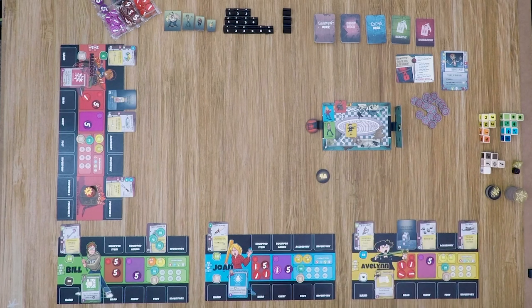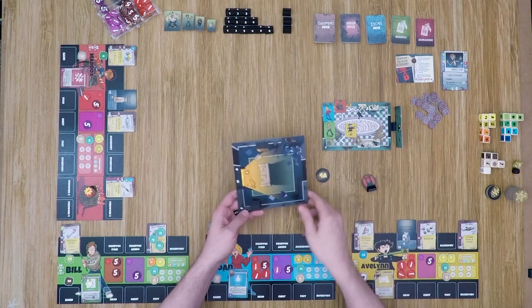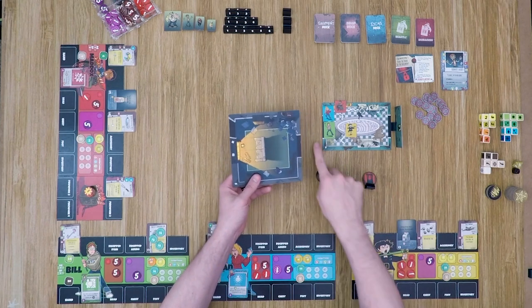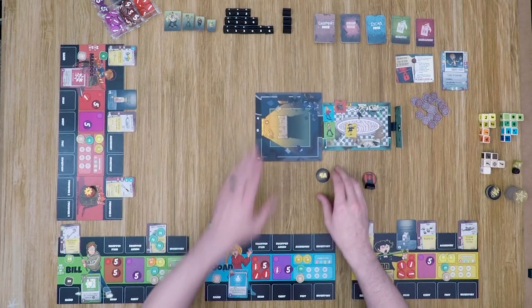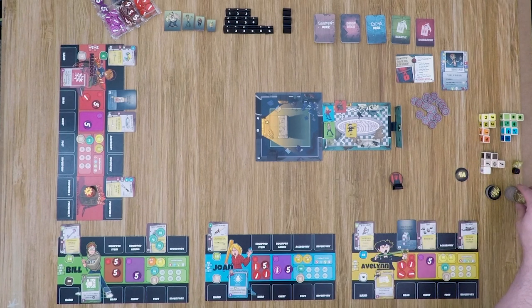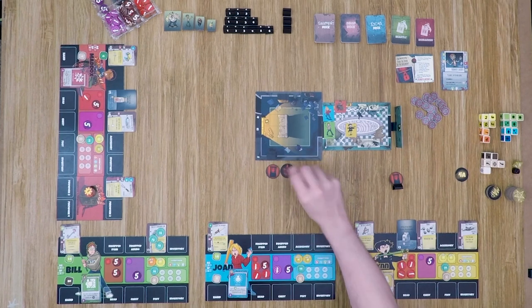Now that a family member is next to the doorway, we're ready to draw a map tile. We have 4A, so we place that tile based on that number — 4A matches our tile and we can orient it so the doorways line up. We remove the map token and then draw the top 3 tokens from the fate stack to resolve in order. We have a door, a monster group, and a treasure.